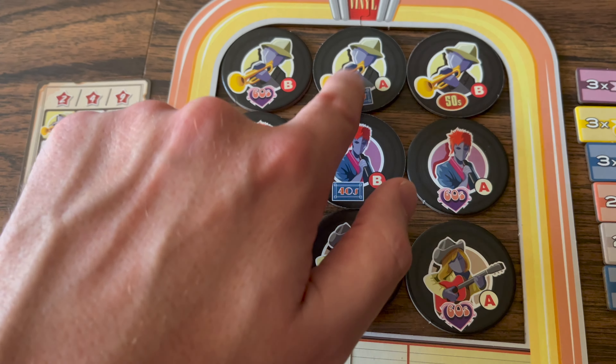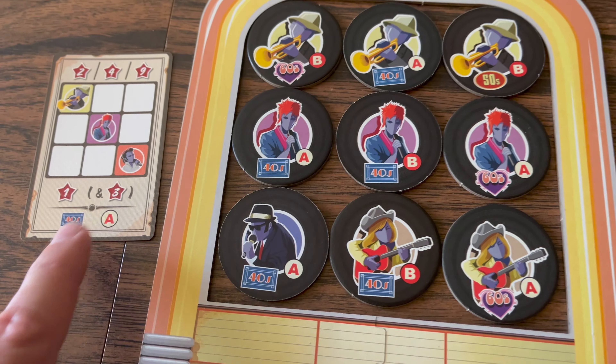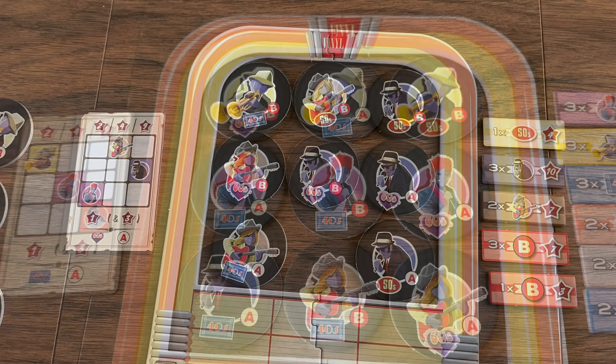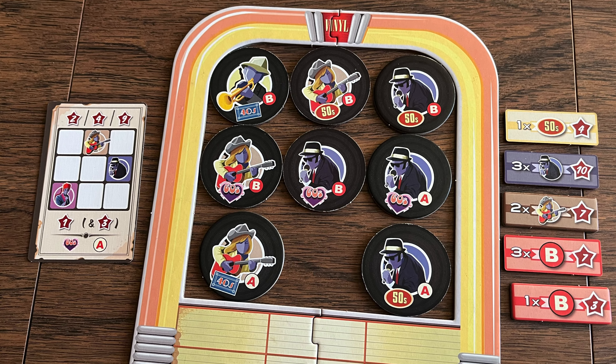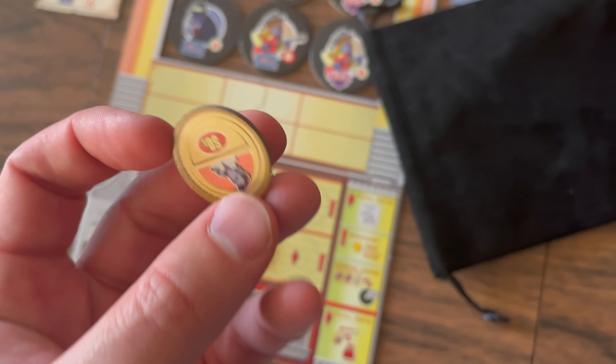The bottom of the scoring card rewards players based on matching decades, sides, or both across their entire jukebox. Each 45 matching either the decade or the side earns one point, and if a 45 matches both the decade and the side it earns three points. After adding up all points, the player with the most wins.